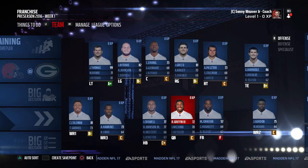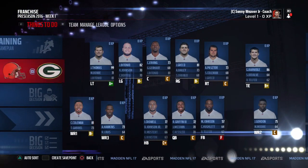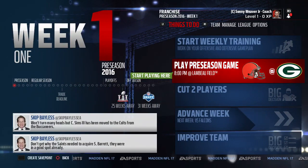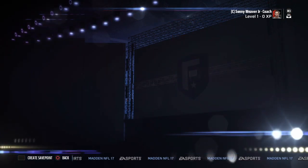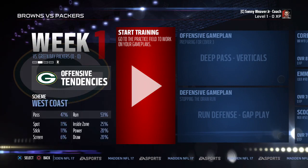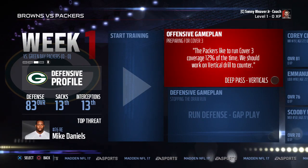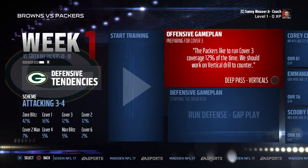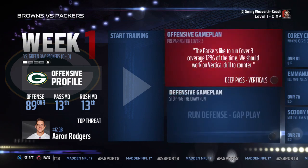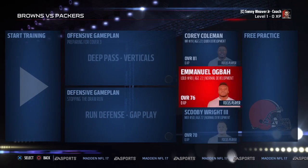We have Isaiah Crowell and Duke Johnson at running back so the team is basically decent. Right now we're at week one of the preseason facing the Packers at Lambeau Field. Let's check the weekly training first — I've never played franchise mode in Madden NFL 17 so I have no idea what these new features are about.